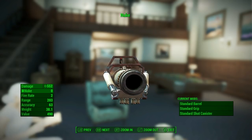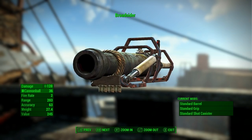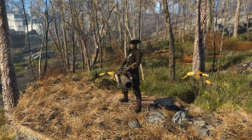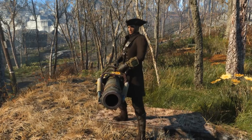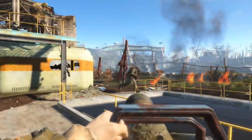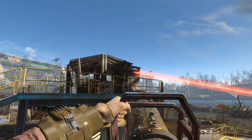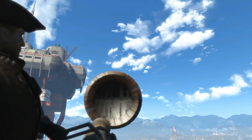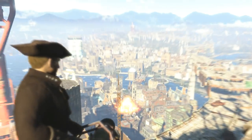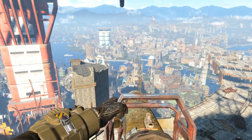Coming in at number 3 is a weapon called The Nuke, and its name foreshadows its capabilities. The Nuke bears the same model as the Broadsider, a unique weapon based off of a cannon earned after completing the quest The Last Voyage of the USS Constitution. The Broadsider and the Nuke are identical in both appearance and reload animation. However, that's where the similarities begin to end. The Nuke seems to be more closely related to the Fat Man than its cannon-like cousin. While the Broadsider uses an ammo called Cannonballs and does about 108 damage a shot, the Nuke has its own ammo type — also simply called Nuke — and does a whopping 500-plus damage every round.